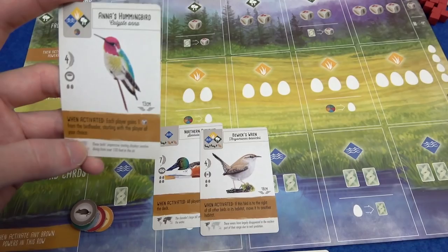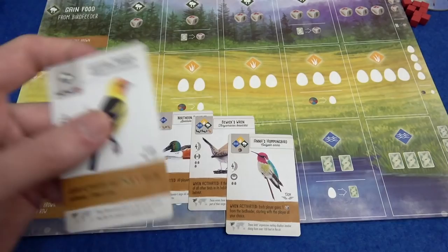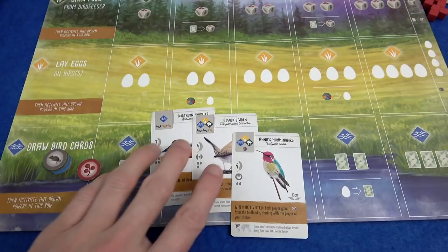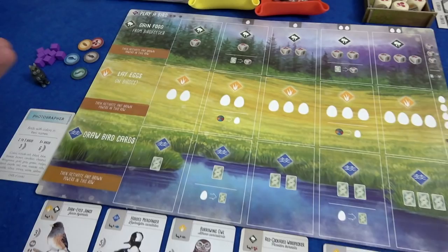The hummingbird takes any kind of food, which is nice — everyone gets a food from the bird feeder when this bird is activated. The western tanager gains you some food when activated. I'm going to leave the western tanager because I don't particularly want just woodland birds. Fish crow — discard an egg from birds to get food from the supply — I think we're going to leave those two. We're going to take these three birds. These both want worms and wheat, so we'll keep those and pay the other three as the costs for keeping these cards at the start of the game.